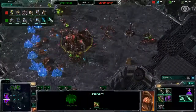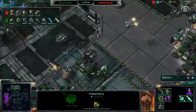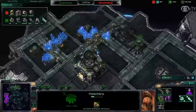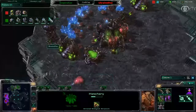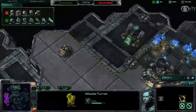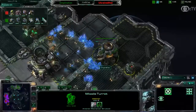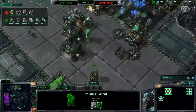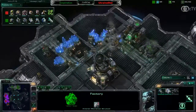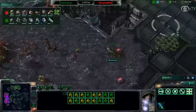CAS spotted the Spire and is aware of it, so his logical follow-up is to get missile turrets here in the natural. He has a missile turret in the main, another missile turret already finished, and he is not only protecting his mineral line but his production facilities as well — very very good. I would also like him to get another missile turret here. Meanwhile he's moving out with stim marines.